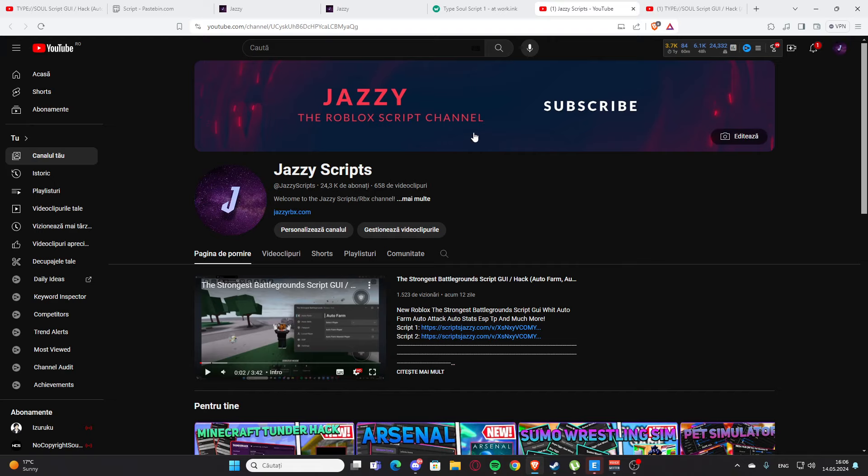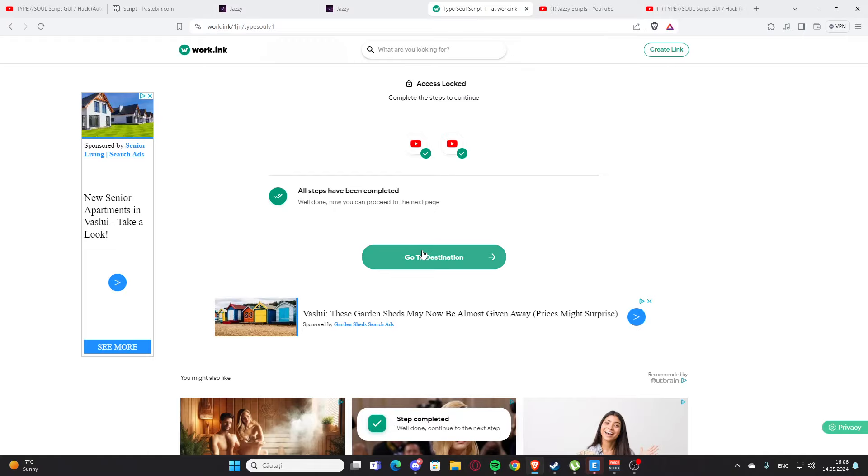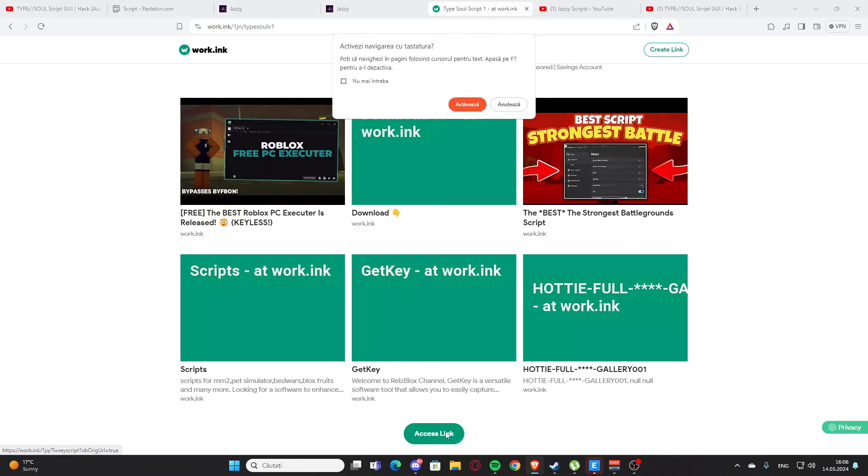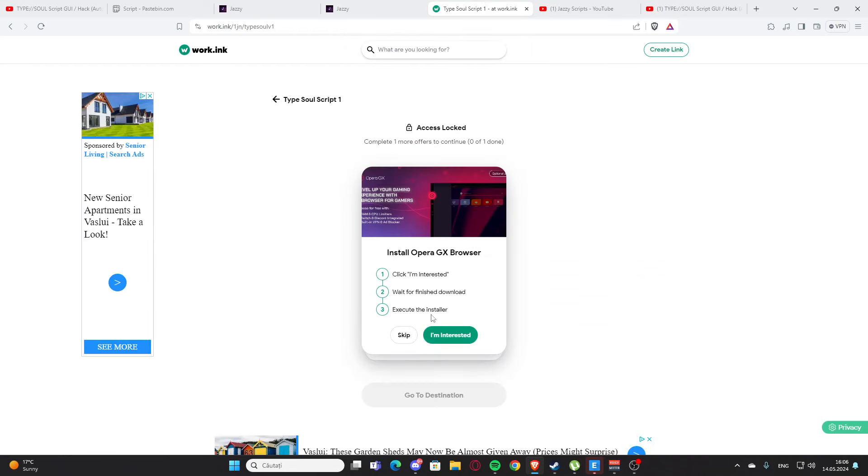Press the subscribe button — that's what you need. Note that I can't subscribe to my own channel. After that, press 'Go to Destination' again. You'll have those three articles, but you'll need to scroll down and press the link right there. You need to wait 10 seconds again.